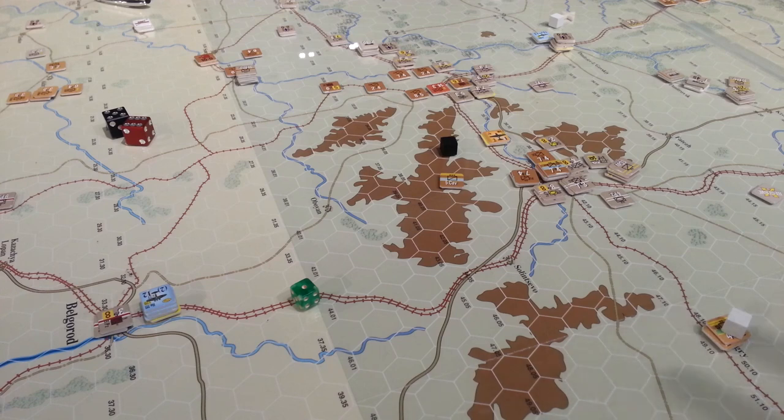We're on the Enemy at the Gates map section of the board. I believe that we don't use roads and secondary roads for tracing supply — it has to be rail. I'm going to pause for a moment and come back and confirm that. Yeah, that's only on maps E, H, J, and K that we can use secondary roads.